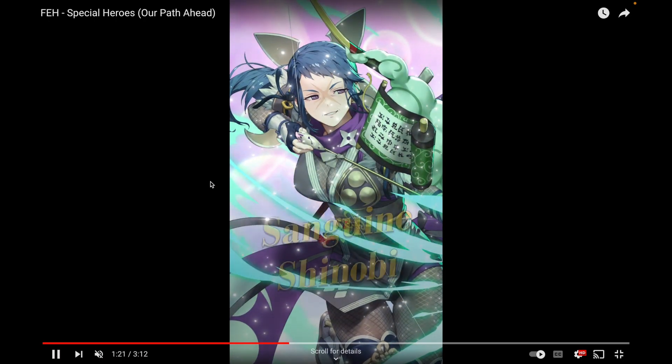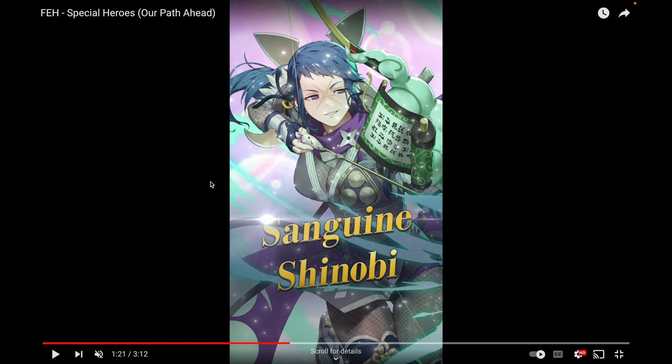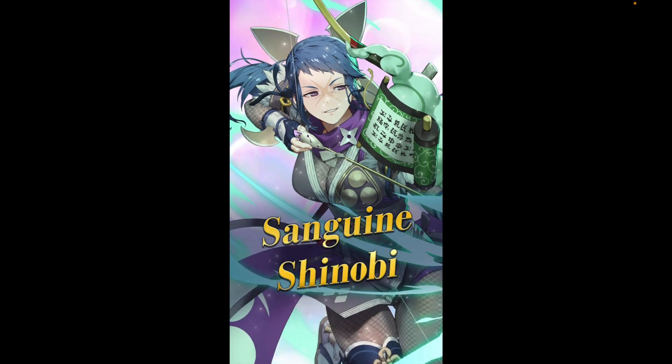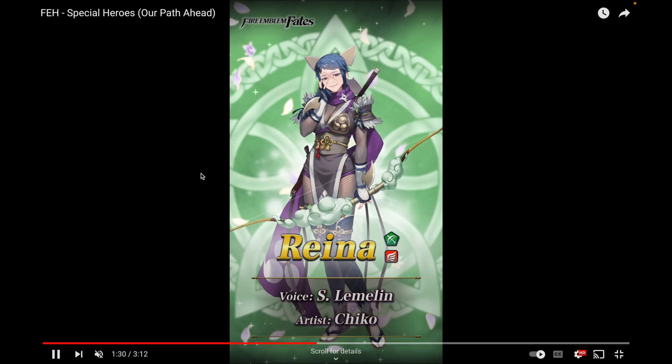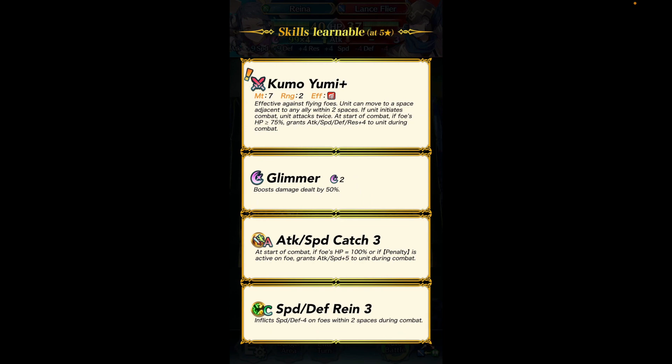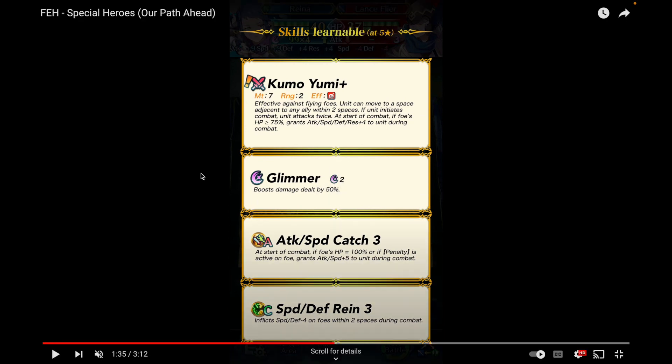The next unit is Reina — Sanguine Shinobi. I guess I more expected Reina to be on a ninja banner. She was one of the most requested Fates characters along with Scarlet. Scarlet could have been on here too, but here's Reina as a green bow flyer. She is the four-star special seasonal demote. Her weapon, Kumo Yumi, is effective against flying foes and lets the unit move to a space adjacent to any ally within two spaces — basically an Oath built in, which is amazing. If the unit initiates combat, she attacks twice and gets plus four to all stats during combat.